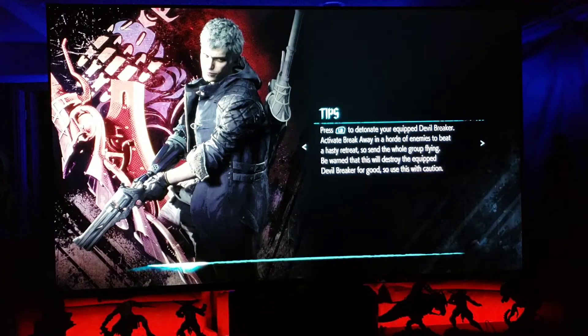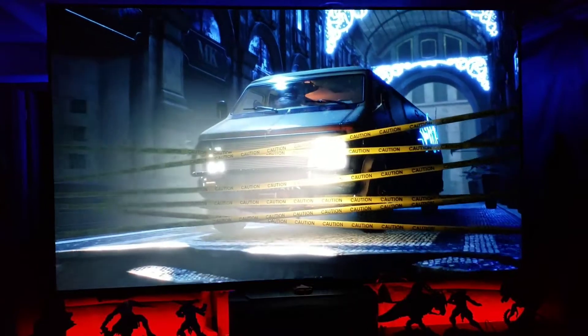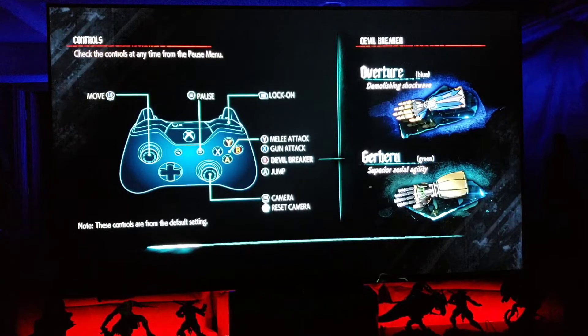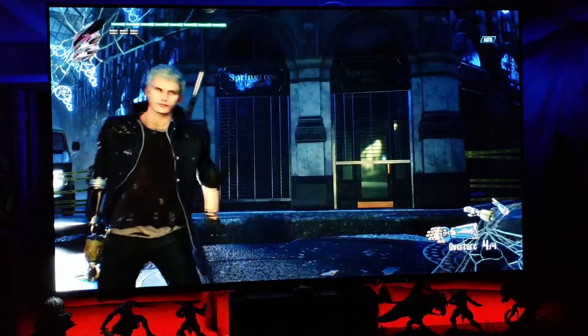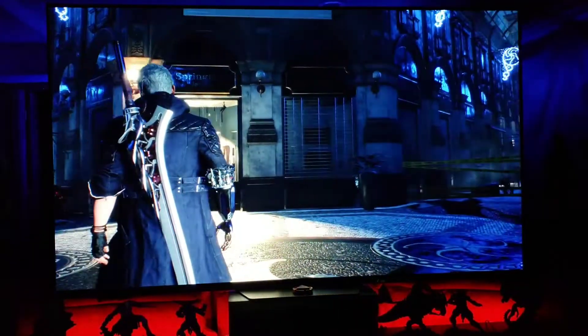LB to detonate your devil breaker, hold X to charge your weapon for more power. No more wheels from here, I guess I'm walking. Check it out — this is from Morrison, I think it's his manifesto. Alright, melee, gun, devil breaker, jump — lock on, let's do this. Incredible graphics these days. Just looks fantastic, look at that blade shining in the light, it's so badass.